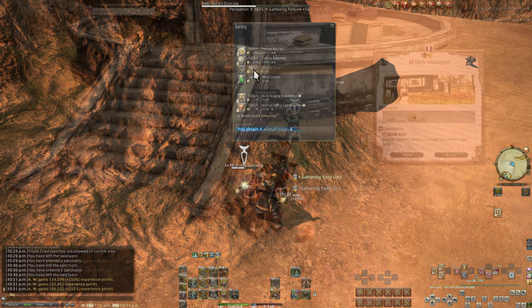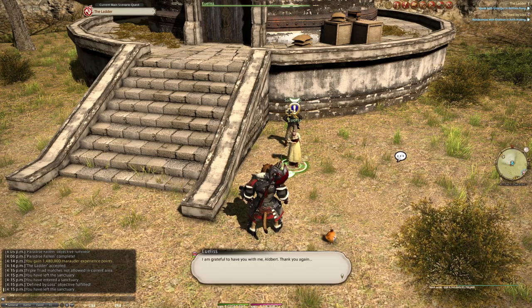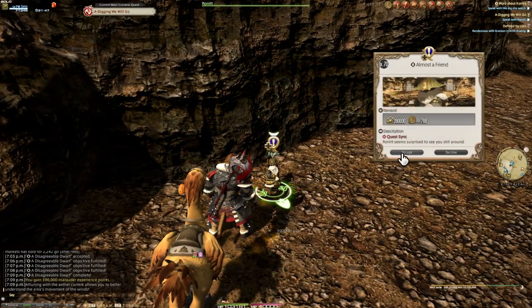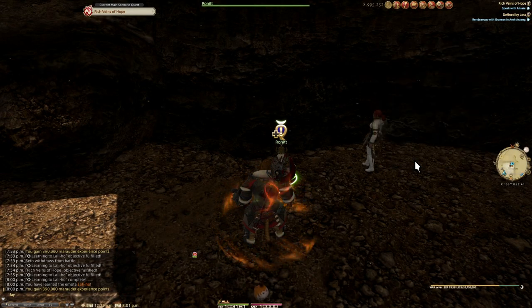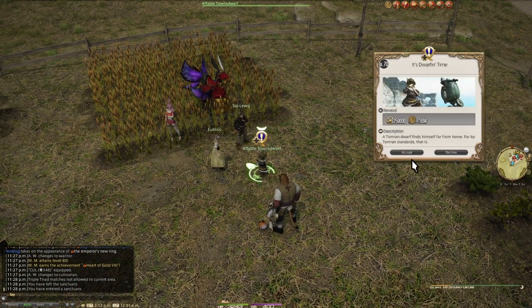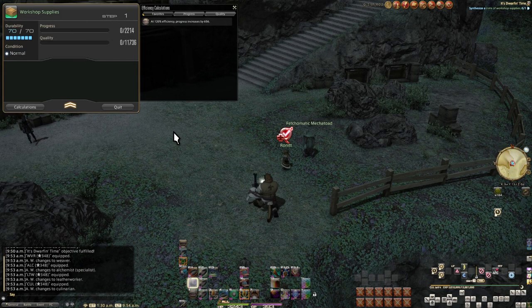We're done in the Crystarium for now, so let's head back to the beast tribe unlocks. First, crafting has the Dwarves, with the unlock in Kholusia. If you haven't done them yet, the blue quest chain in Kholusia and the blue quest chain in Tomra are both required for 'Run It to the Rescue,' which then opens up this quest. Again, if you have the level 70 script gear, it's a super easy tribe to do. And it's in Lakeland for some reason — well, it's because there are too many major events in Kholusia to fit them in there.